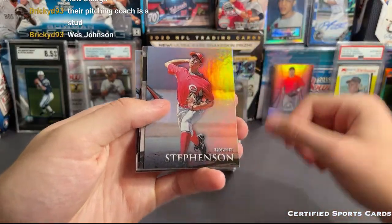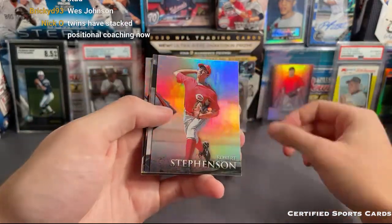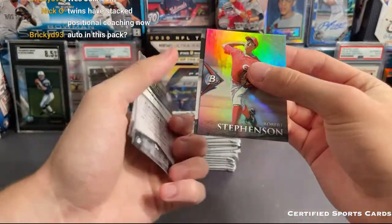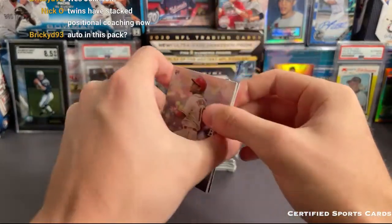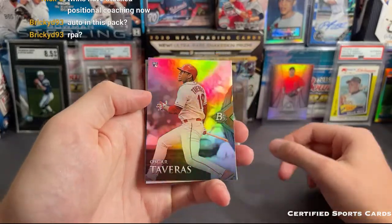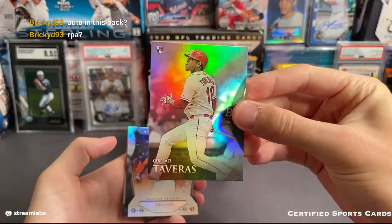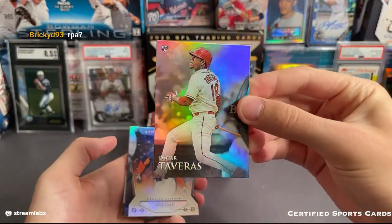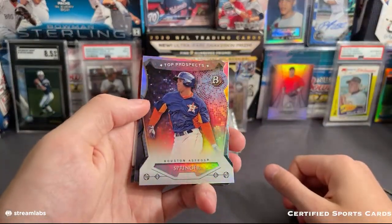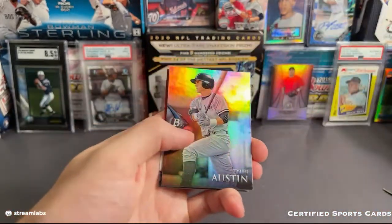Their pitching coach is a stud, Wes Johnson. Looks like we do have a backwards card — this might be our first auto. We got Robert Stevenson. Going to go ahead and flip — yeah I'm pretty sure this is an auto. RIP Oscar Tavares, he was definitely supposed to be one of the top guys. Had a pretty good rookie season as well. Cardinals on that one. We got a George Springer — Houston Astros. Oh, we have a red! I wonder what that's numbered to.